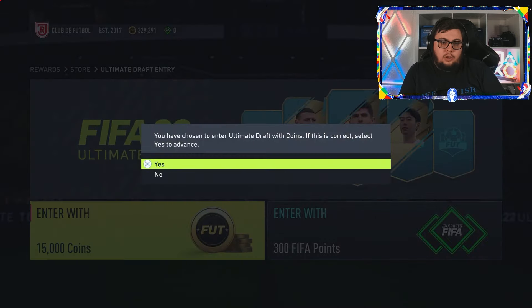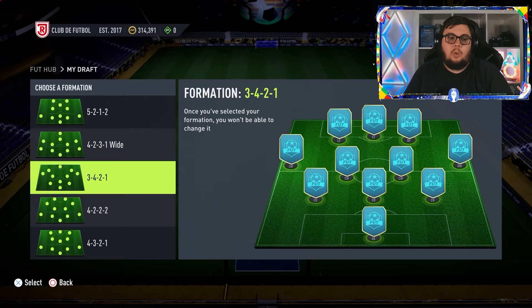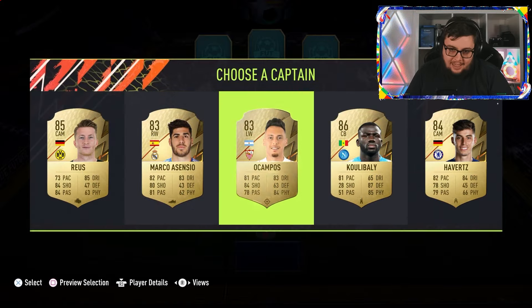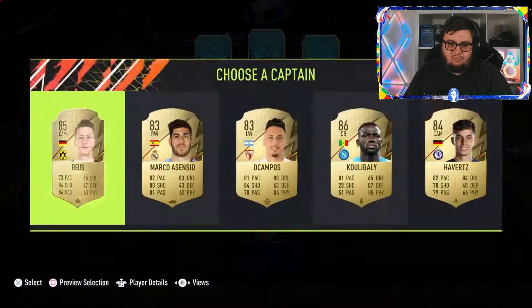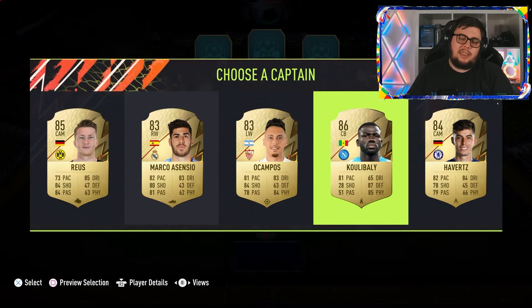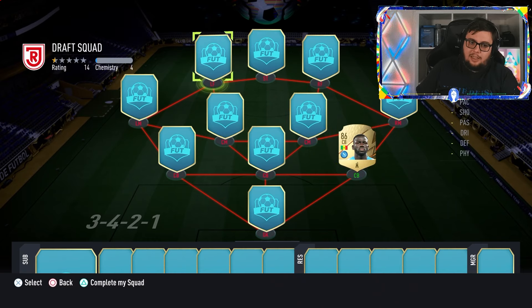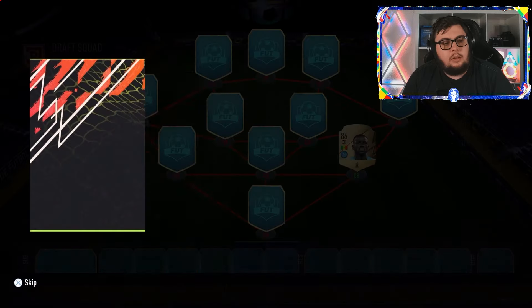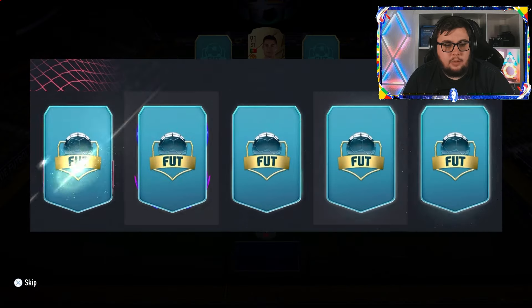For the final draft of the day we're submitting with coins. We're going to choose Ultimate and go with the 3-4-2-1 — the three-backs have been treating us pretty nicely. Let's start with our striker. I'll take the Sui, 91 rated. Should have taken Lua for 92 but I'm sure he'll get replaced.